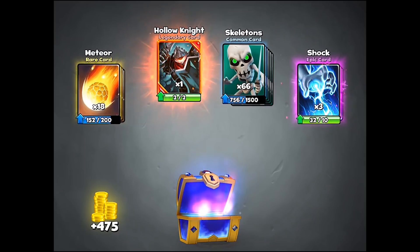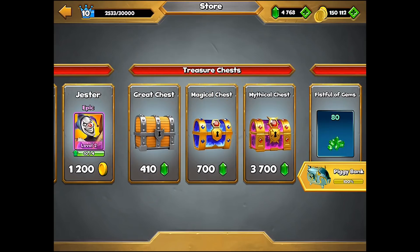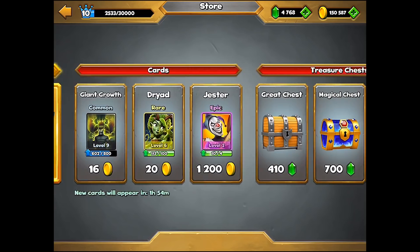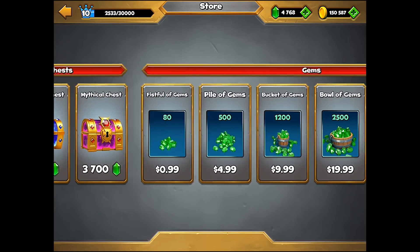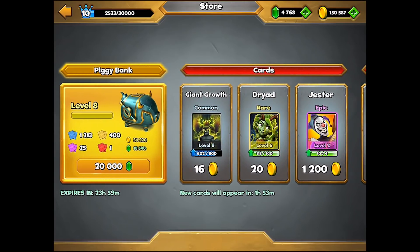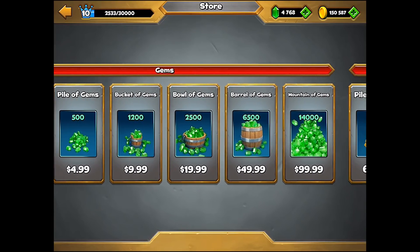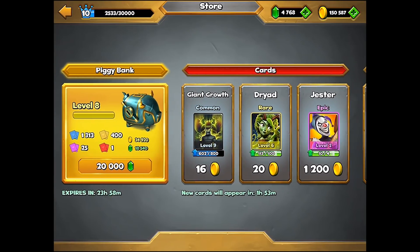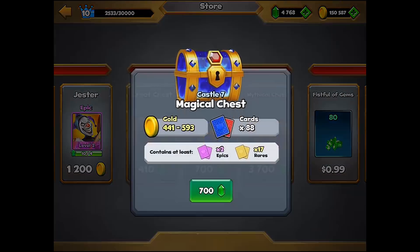So in this video we've gotten a storm elemental and then a hollow knight — two different legendary cards. The piggy bank is filling up again, but I'd have to spend around 120 to 150 dollars to open that one. That's pretty rough, so let's do another magical chest.